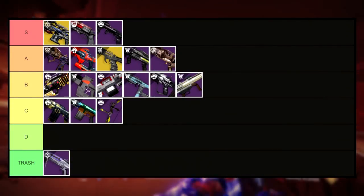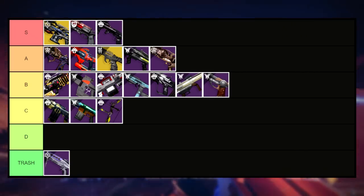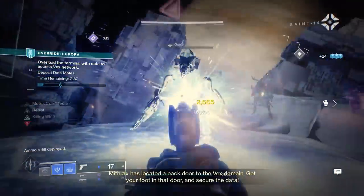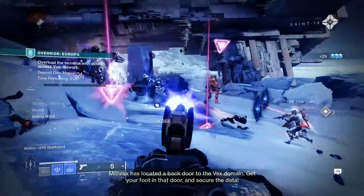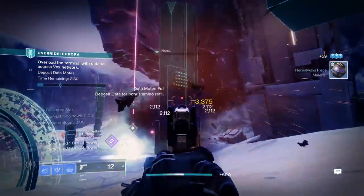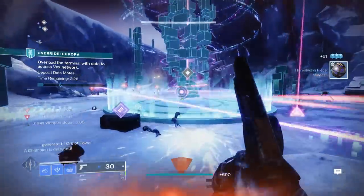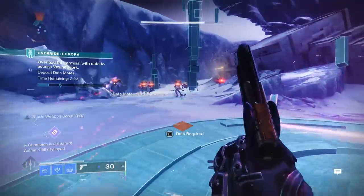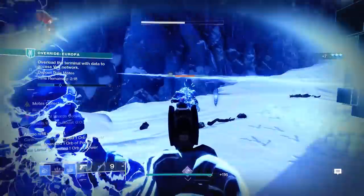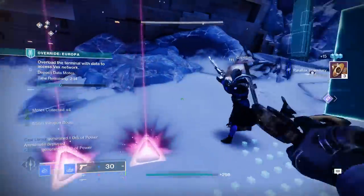Up next is another B tier weapon, the Peace Bond sidearm. I really wish I could have gotten a good roll on this long ago, because it genuinely is a kickass weapon in casual content. Subsistence Headstone is the roll you want, and combining this with it being a three-burst archetype, you've got yourself a pretty good sidearm. Unlike Cryosthesia, this one won't cost you an exotic slot, so give it a go if you have one collecting dust in your vault.